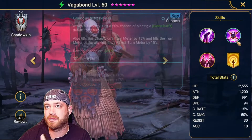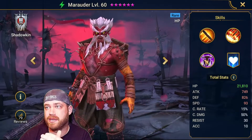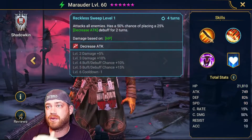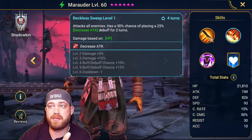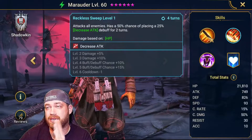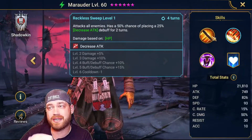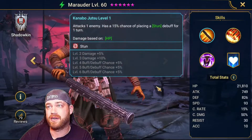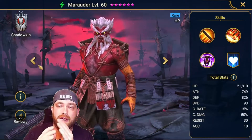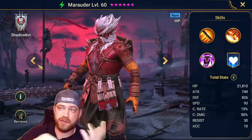This chick attacks one enemy, puts a sleep. Block buffs — don't care. Decrease attack — don't care. Provoke — don't care. Attacks all enemies — there's a 25% decrease attack, so if this is one of the guys you have, you can definitely use him. 50-60-75% chance on a 3-turn cooldown to put a decreased attack — that's fine. And placing stuns. So this guy could be one to use if you're newer.